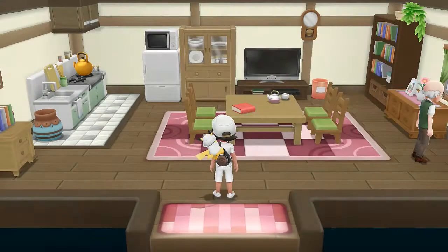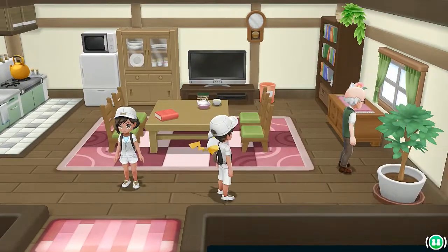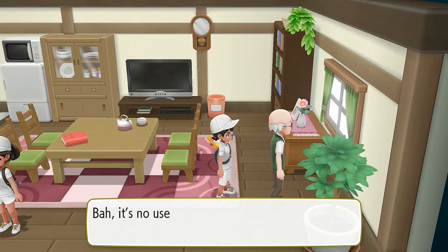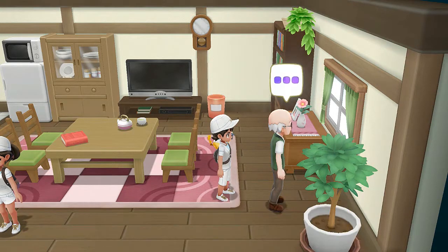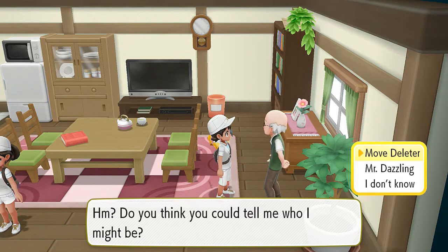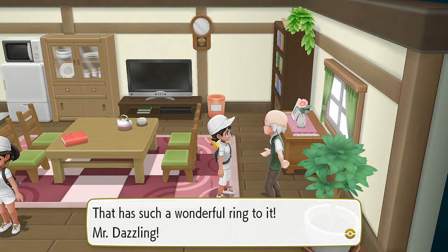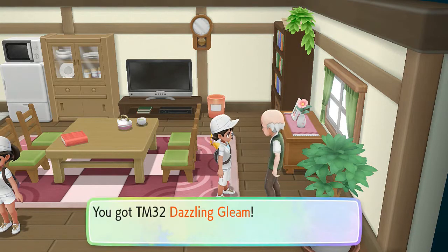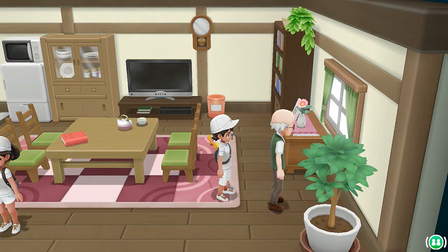So here we are in a house, and there is only one guy right here. He says 'I can't remember anything. Who in the world am I?' He asks if I can tell him who he might be. I say 'You are Mr. Dazzling!' 'That sounds like a wonderful ring to it, Mr. Dazzling. You must be right. Well, you helped me remember.' So here we get ourselves TM32 Dazzling Gleam — a very good fairy type move. It says Dazzling Gleam is something hard to find in Kanto.